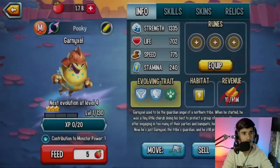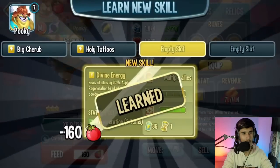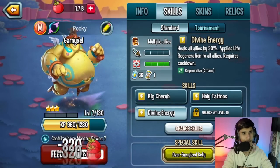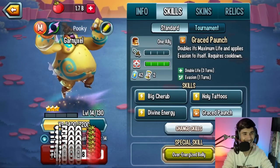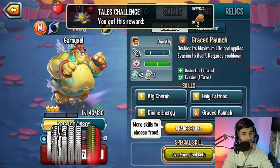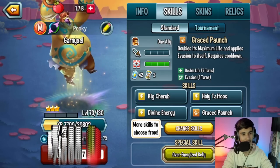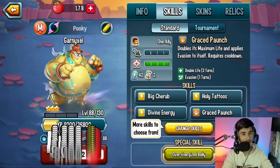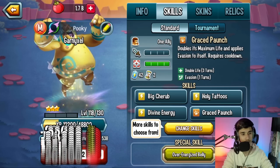Now that we have Status Caster Megatons with all traits unlocked, let's go ahead and start feeding it up. The baby version is actually kind of adorable, but the adult version I don't really like. Anyway, we're just going to feed it up, get it to level 100 and then to level 130 real quick.